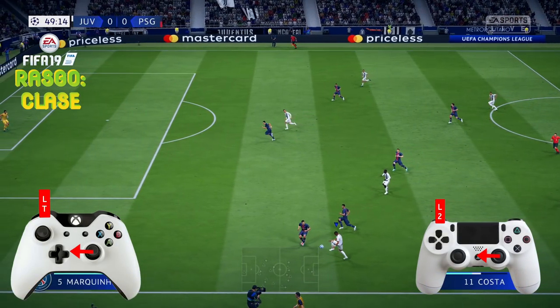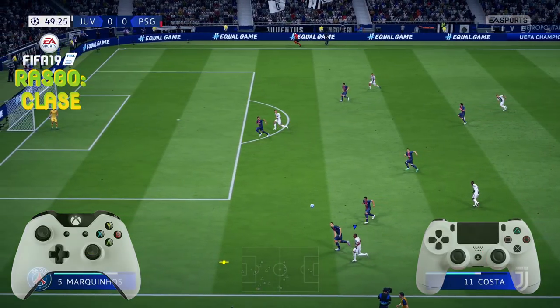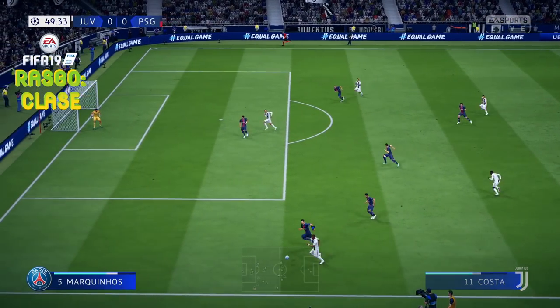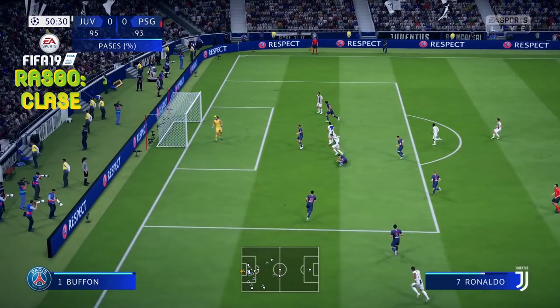Simplemente vamos a pulsar LT o L2 en PlayStation, y vamos a mantener el joystick hacia la dirección que lleve el jugador. En este caso hacia la izquierda. Es bastante sencillo, ¿no? Y podemos pisar el balón de esa forma.